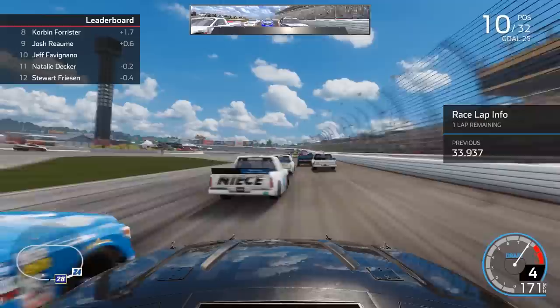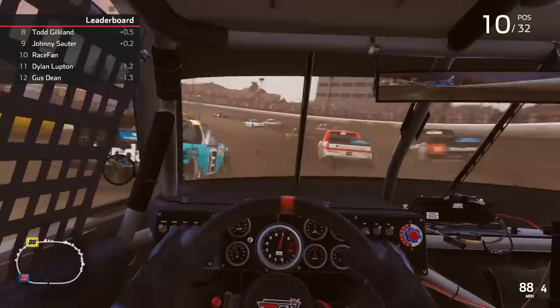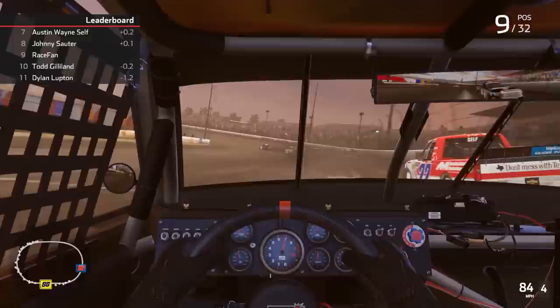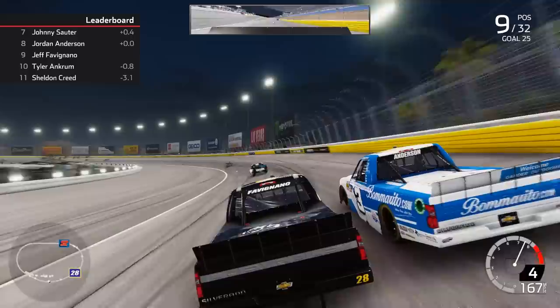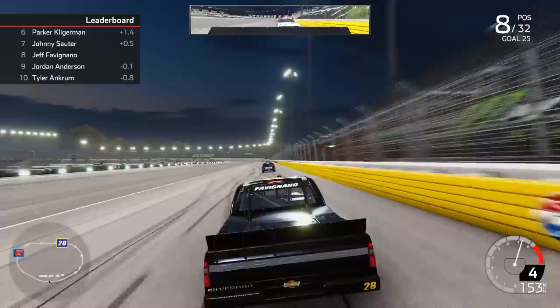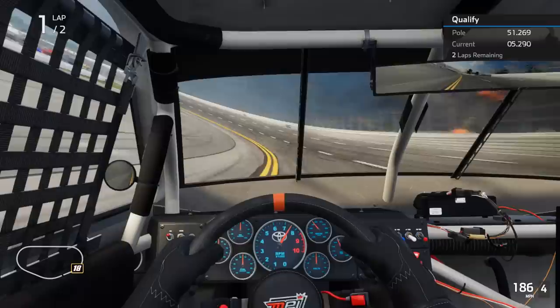Another big thing we tweaked is the ping pong effect — it's been eliminated in multiple ways. When you bounce off, you're not going to bounce off a car anymore. There's a tunable slider that allows you to set how much you interact with a car when you hit it. You may not even hit as many cars as you did in the past because the AI does a better job of saying 'he's right there' or 'he just bounced off the wall, I'm going to get away from him.' They're so much better at avoiding you.